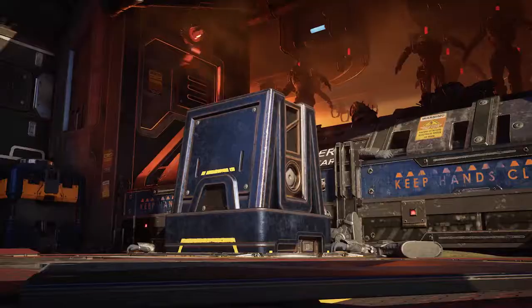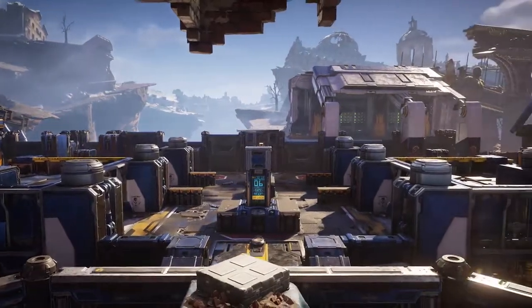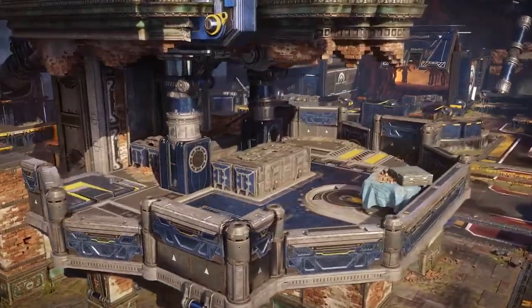The DB Industries testing facility is used to improve the COG's robot army. The raised platforms and tower offer strong sightlines and perfect rifle positions amidst the winding cover of the facility.